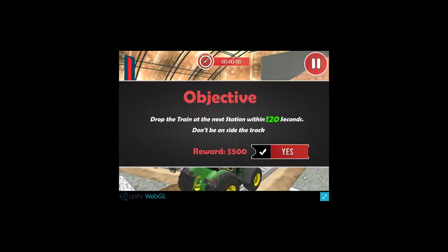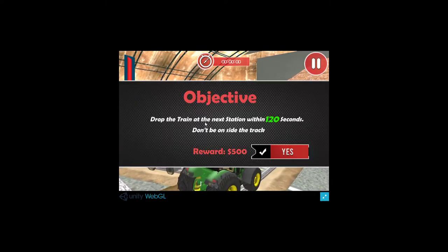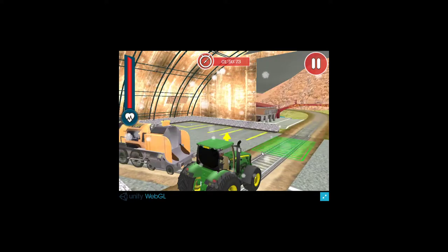As the name suggests, this is some kind of a train towing game. The objective is to drop the train at the next station within 120 seconds, so we'll be against the clock. Don't tip the train on its side and the reward is $500.